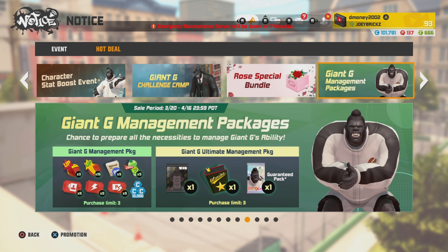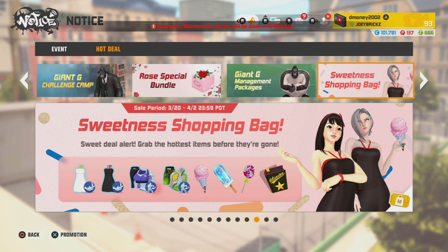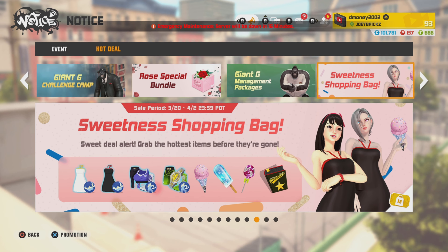Next, we got the Giant G Management Packages. The first package is 149 P-points, which I do recommend. The second package is 399 P-points, which I do not recommend. Next, we got the Sweetness Shopping Bag — if you like any of the outfits on the screen or want to take your chances at an intensive manual, there's a shopping bag in the shop for you. Each purchase of the shopping bag does go towards the model shop.